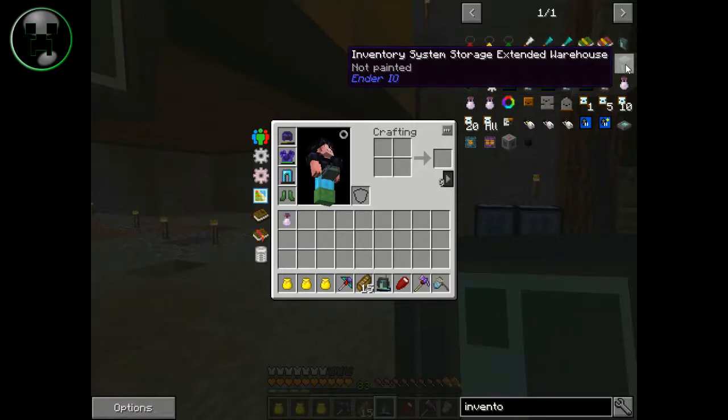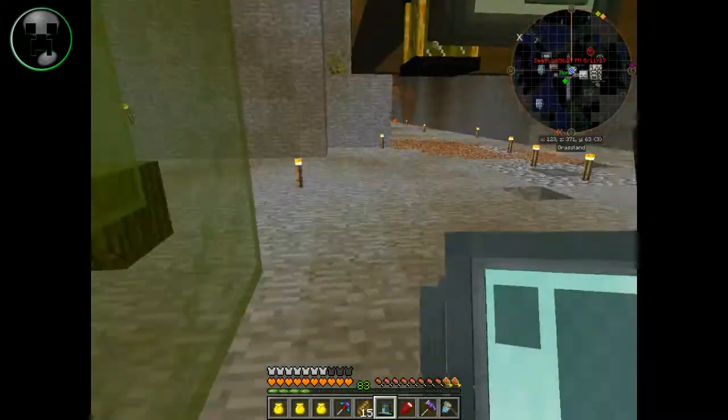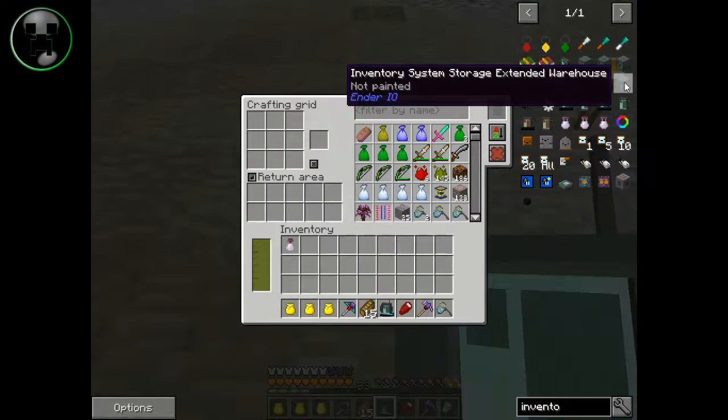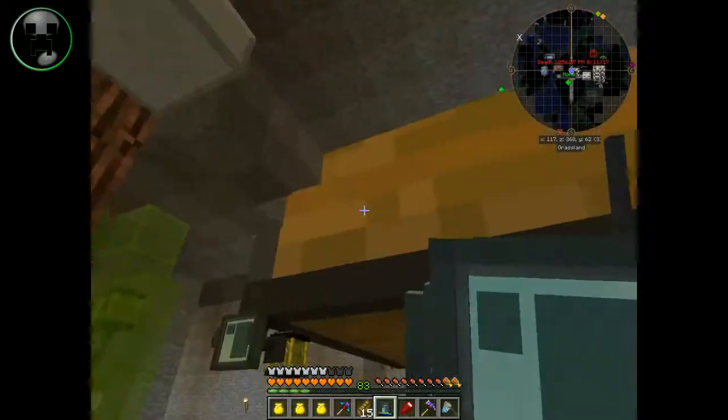This is the inventory system storage — extended warehouse — which I think will let you put in more than 500, almost 600 item stacks inside of it. But these require power, and a bunch of iron, copper, gold, and redstone to make them. Of course you can hook up as many as you want, but I think that's what would start causing the lag because you'd have a bunch of those blocks where you can just have one colossal chest on its own, which wouldn't cause as much lag as having multiple of these. Then you'd have to power them, which I think is a waste of power — just use the colossal chest.